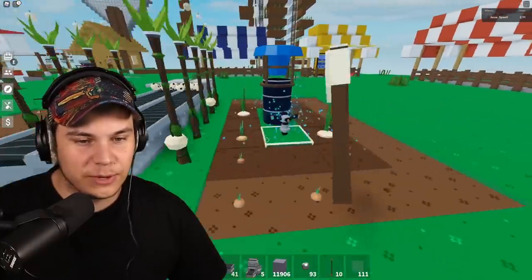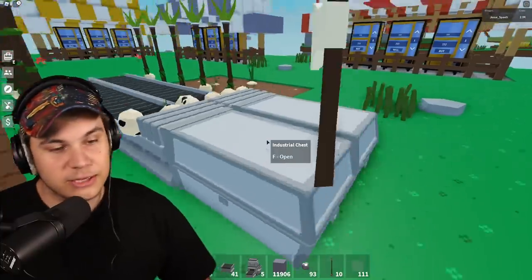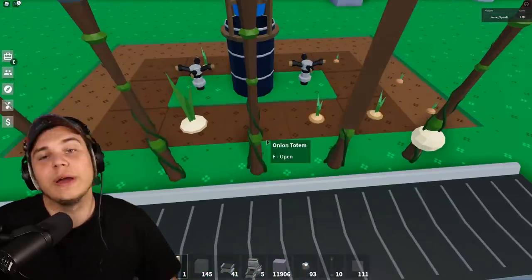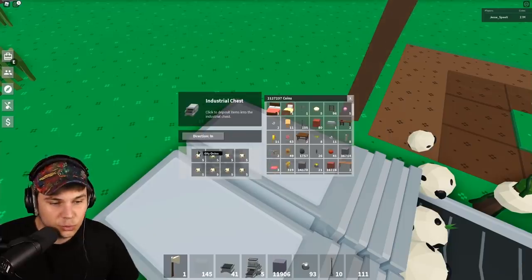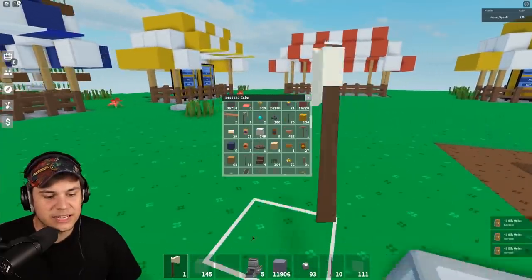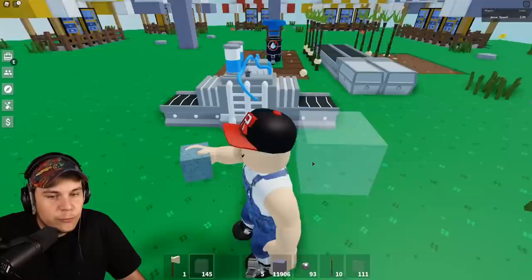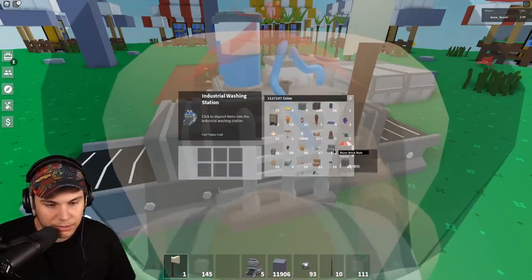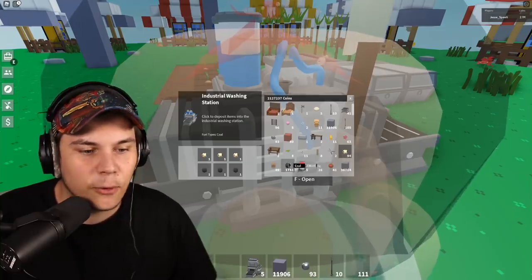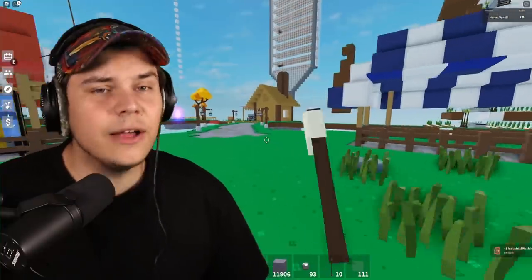I did a little test to see if watering the crops was actually useful, and it is. If you build an automatic farm now, once totems put onions on conveyors or any other crop, they will turn into oily onions. These are going to sell for less money, so we're pretty much going to have to implement the new industrial washer. If you put in some oily onions and some coal, you get clean onions at the other end.